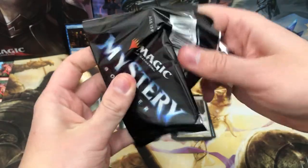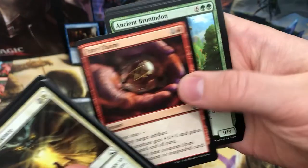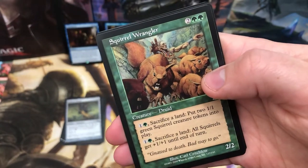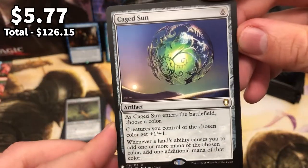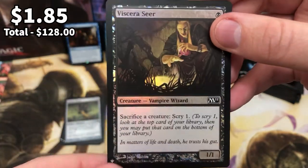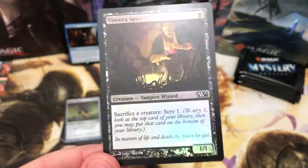And now we are on to the last part of the second load of piles - that was a bad sentence. Nice land, and we've got some Squirrel Wranglers - lovely old vintage card. And Caged Sun - got that in the last video, nice little card to use and again worth a quid or two. And Viscera Seer, recently made its return in Commander Legends. But now we've got an old new version of it in foil. Very nice.